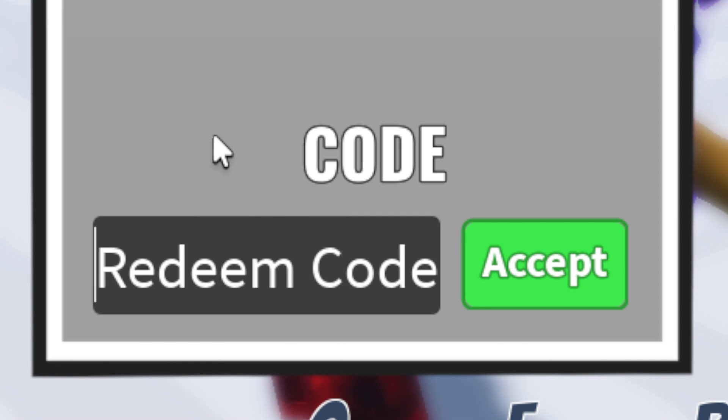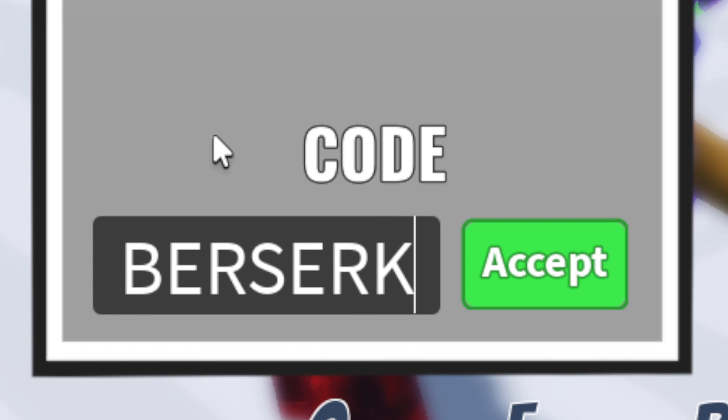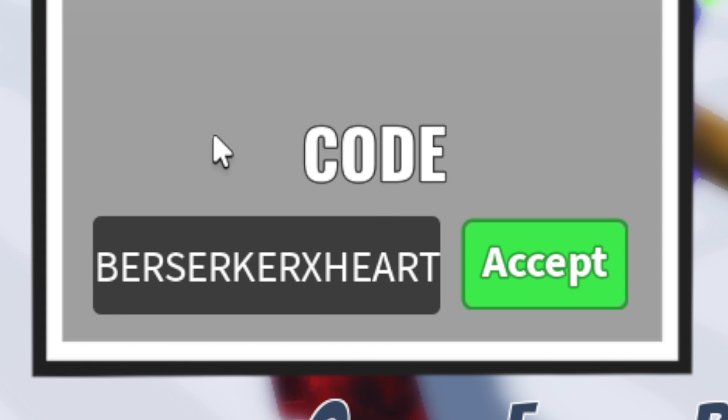Our next code for Sword Warriors is all caps again: E R S E R K E R X H E A R T — Berserker X Heart. Go ahead and type this in and click Accept.